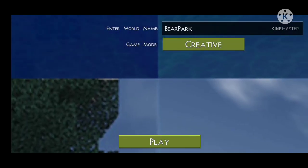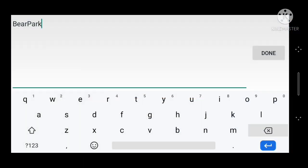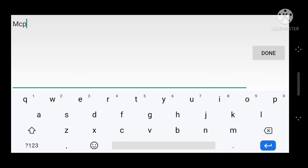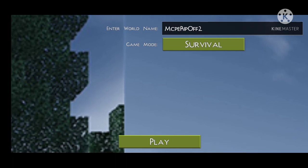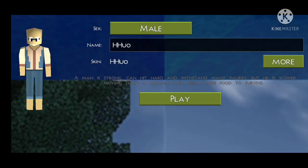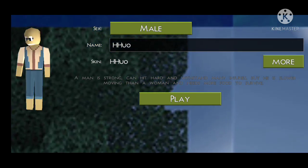Let's click on new. Enter world name - let's enter a name. Understandable, hold on. Even better - game mode. Why should I play? Creative? Of course survival - I want to explore this game because holy crap macaroni, what happened to the character?